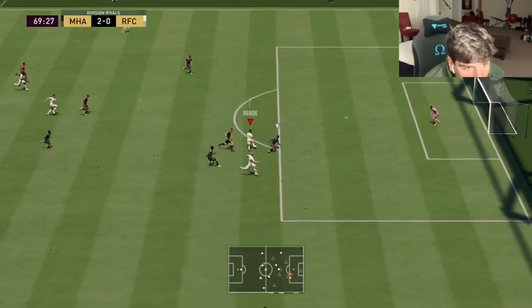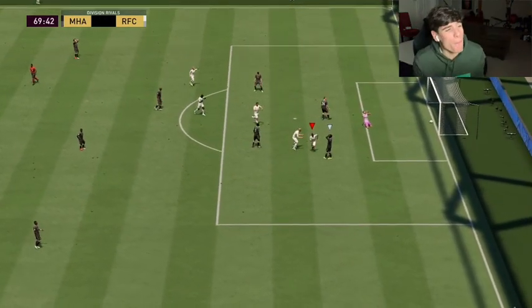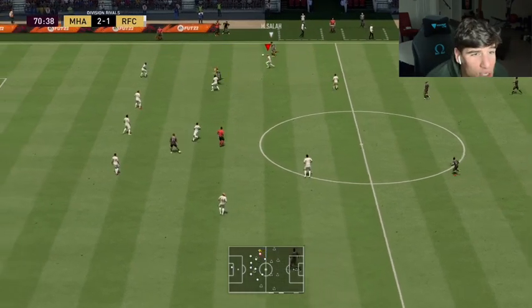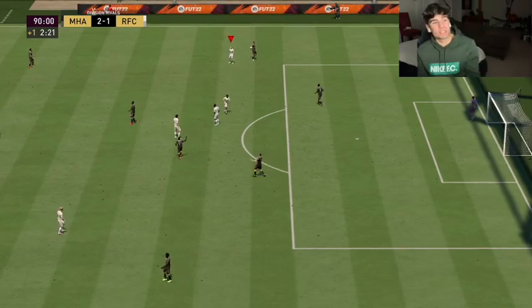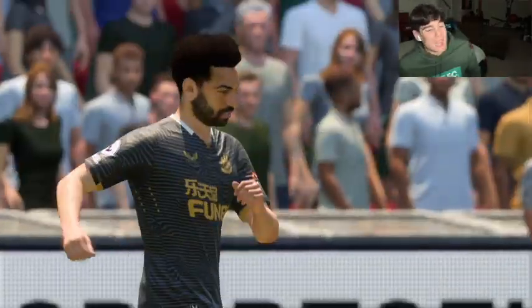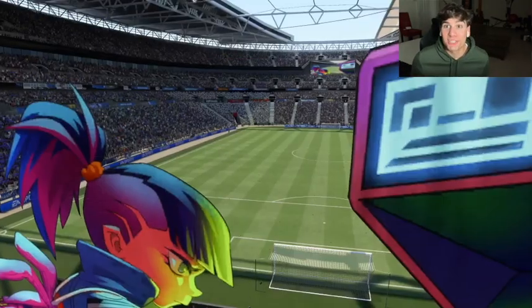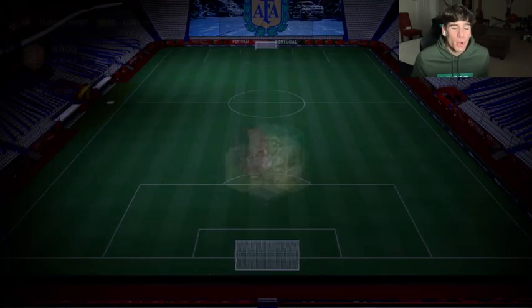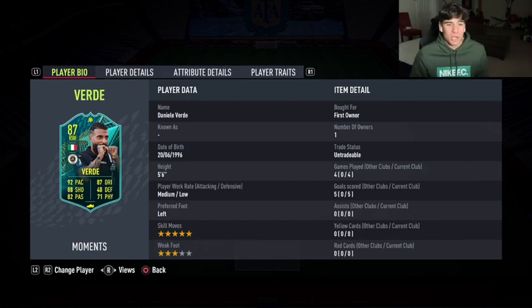Let's see if he can pick it up in the second half — go Verde, hit it! What a finish! When he does get in front of goal the rare times he doesn't get bumped off, he finishes everything. The 96 shot power is incredible and incredibly noticeable. Four games, five goals — not too bad. He'd be really good as a super sub. Five-star skills, good Serie A and Italian links. Had a lot of fun — if you enjoyed the player review please leave a like and subscribe!